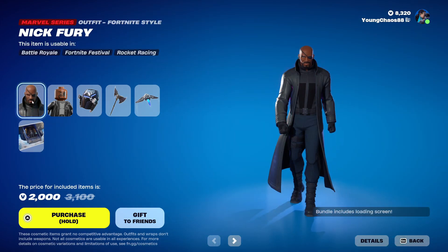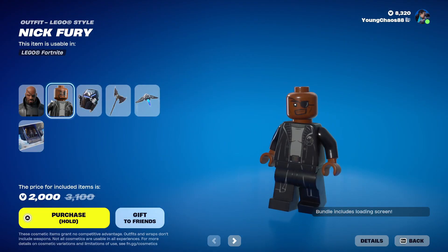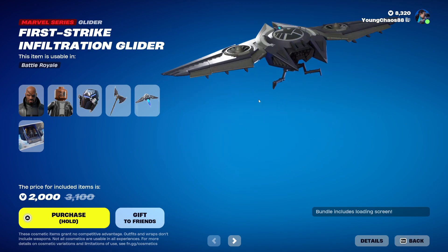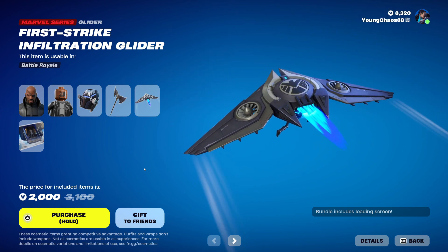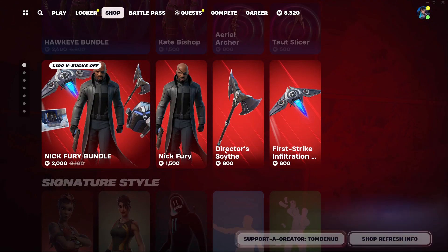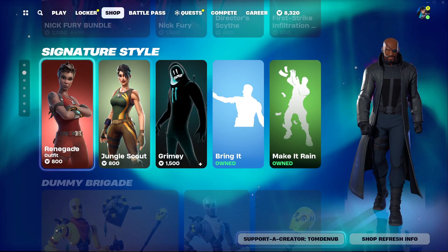With the Nick Fury bundle, a total of 6 items for 2,000 V-Bucks. We have Nick Fury with the back bling Field Pack, a Marvel series outfit at 1,500 V-Bucks, and the skin includes a detailed Lego variant — not bad. We have Director Scythe, a Marvel series harvesting tool at 800 V-Bucks. And Striker Infiltrator Glider, a Marvel series glider at 800 V-Bucks. For buying the bundle, you get the Marvel series loading screen Quinjet In-Flight — pretty cool. You can buy everything else separately.